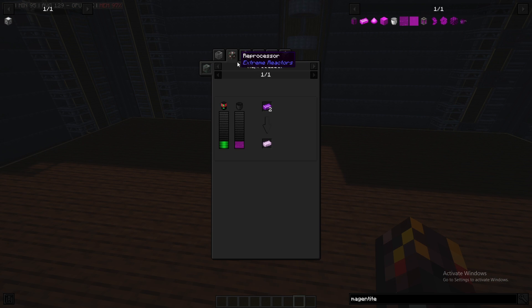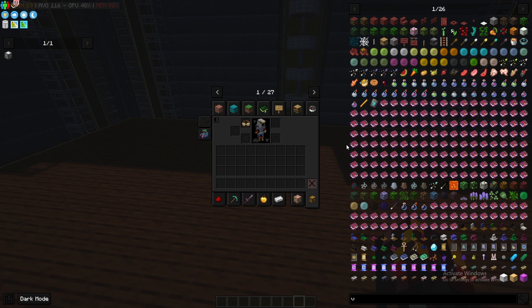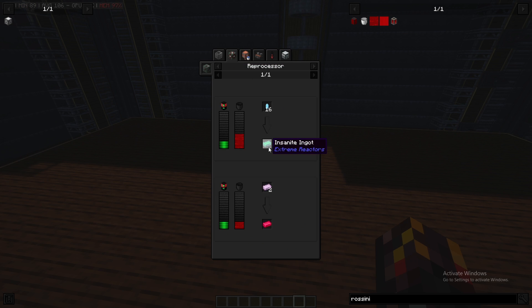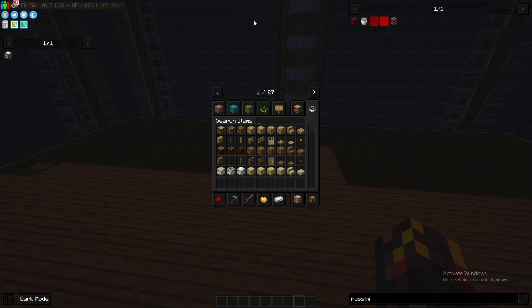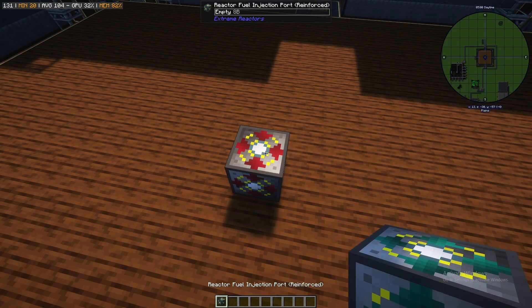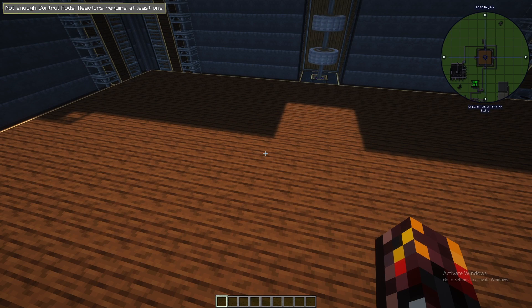Magentite is very important because it's used to make radiculite, along with ludicrite. There's also rosanite, which is a result of using viridium as fuel in the reactor. Rosanite is very important because it's used to make inanite and insanite. If you want to make a reactor that uses liquid fuel, you're going to need the fuel injection ports — one for the viridium or plutonium input, and one injection port for the output of the product.